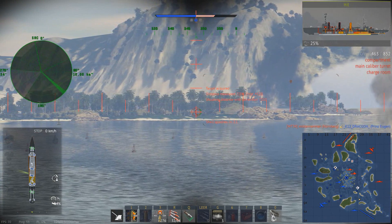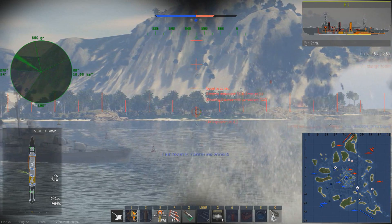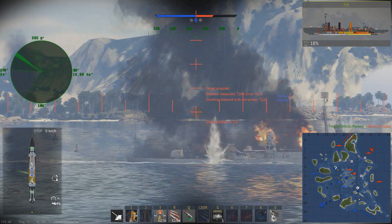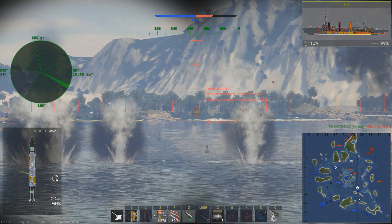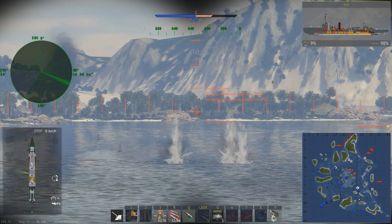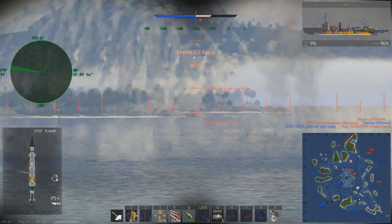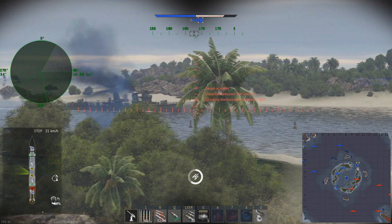In a nutshell, this destroyer combines the alpha strike of some Soviet destroyers with the handling, performance, and anti-aircraft capabilities of some American destroyers — literally the best of both worlds, minus the armor sadly. The ship is fragile but crazy effective, and if you have to engage somebody at close quarters you deal a lot of damage very quickly.